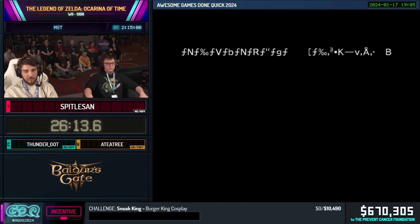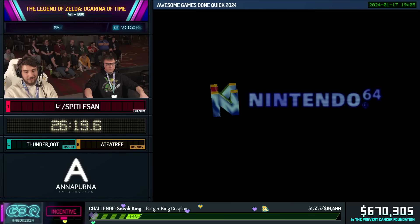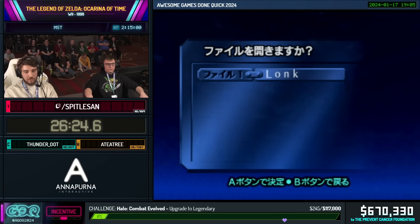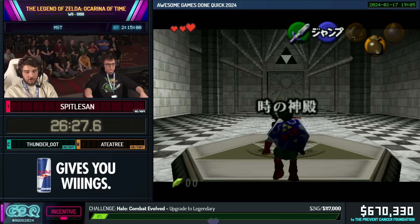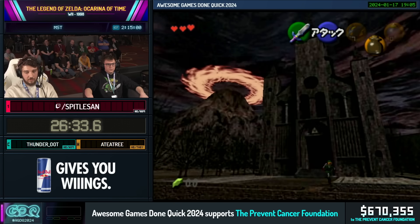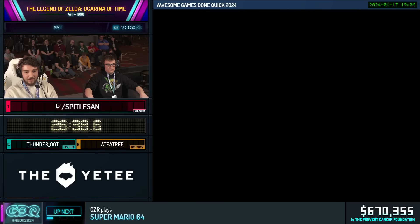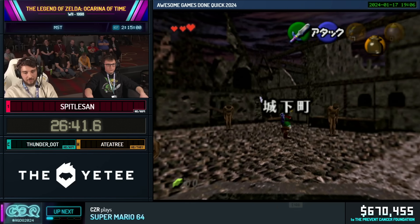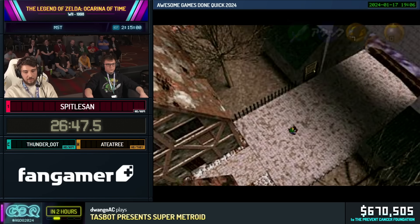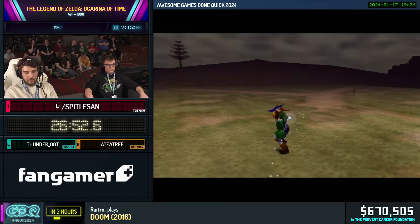We just got through the Master Sword cutscene — I think it's the second longest cutscene in the game, followed by the Light Arrow cutscene. We're just gonna start the Adult section right here. What we wanna do at first is a Hyper Extended Superslide — we talked about Extended Superslides earlier, but this is much better. We're gonna get a Bomb Chu and do the same trick as before where we hold ESS the whole time, but this time we're gonna do it with exploding off of a bomb, which gives us a little bit more speed.